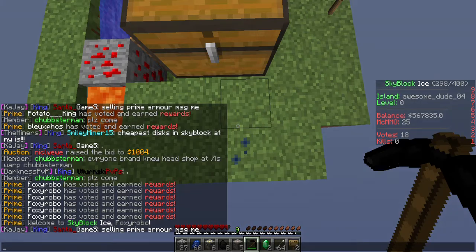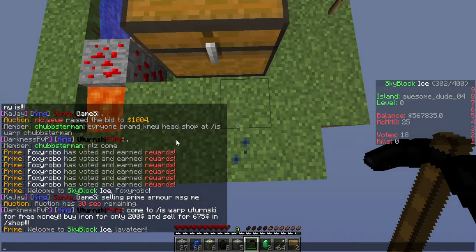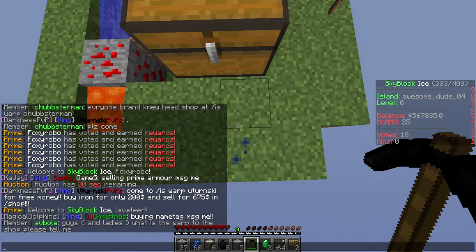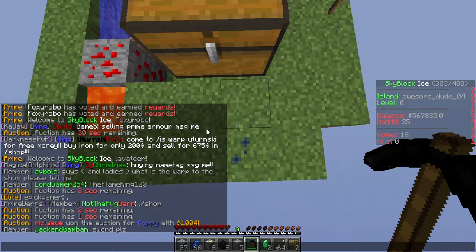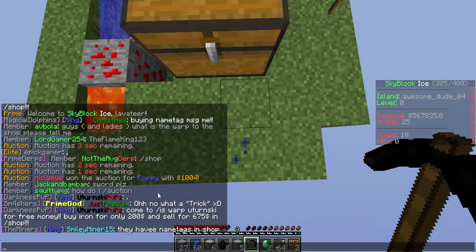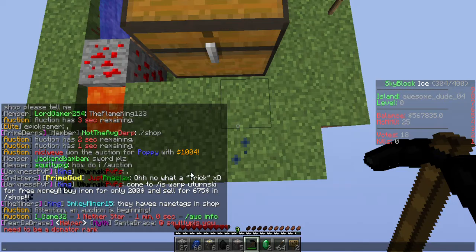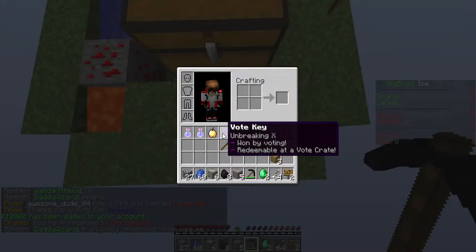I'm just gonna vote real quick, it won't take long. Vote for — awesome. I'm not a robot. Select all the images with grass — that's got grass, that's not grass, that's got grass. Yep, that's all. Vote for the server — yay! There's my vote key. Now I gotta vote for the other one.